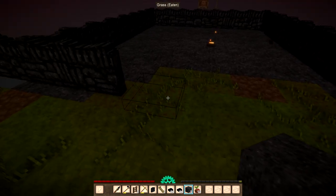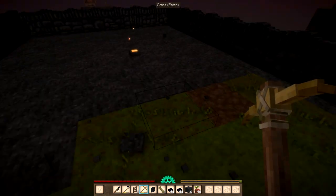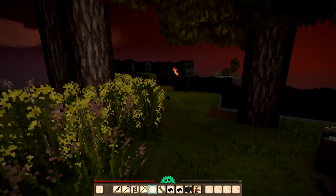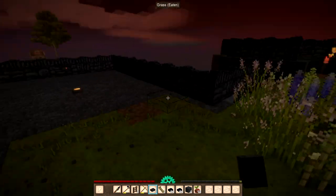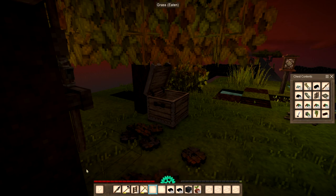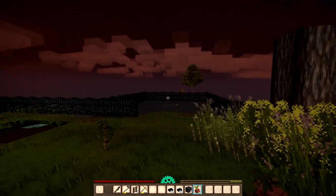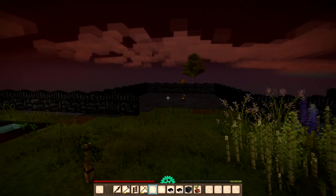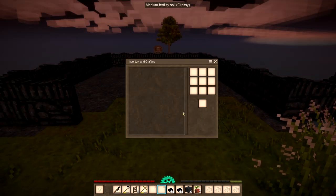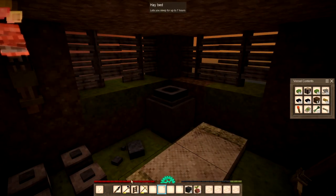Oh my goodness, I hope they can't jump over. Oh, trees grown! Let's pop that in there — that grass in there. Until I grow grain I'm going to have to use grass to feed any animals, but I can't feed them without a trough, and I can't get a trough without a saw.